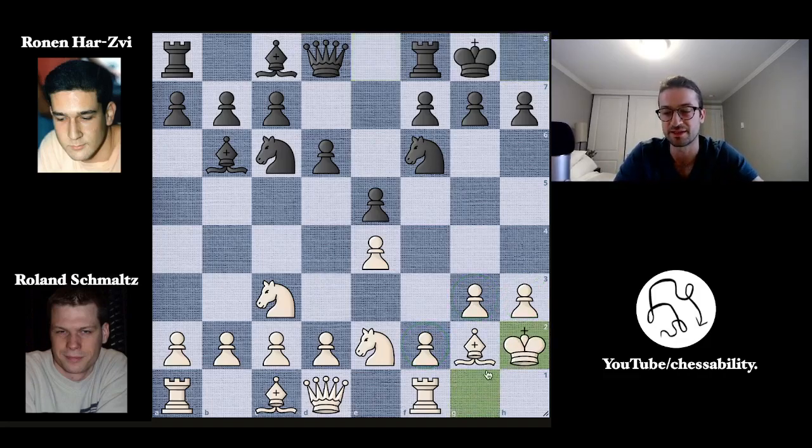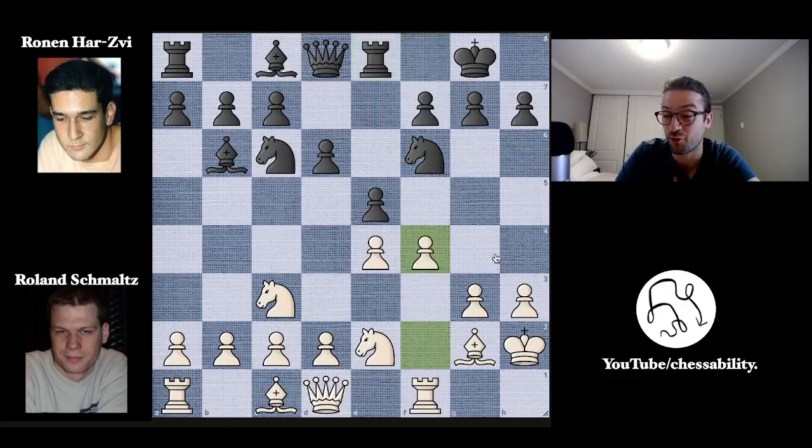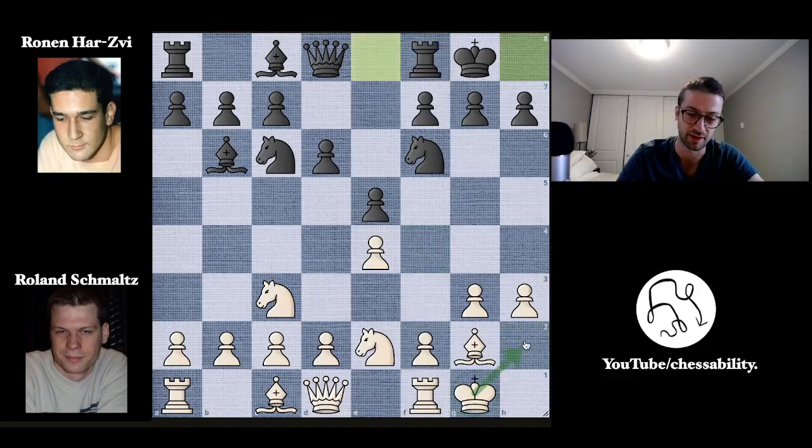White here plays King to H2, improving the position of the king, getting the king closer to these pawns, and also getting it out of the pin of the dark-squared bishop, because this dark-squared bishop was pinning the pawn on F2 to the king on G1. Now we have Rook to E8 by black, getting ready for some really nice rook lifts to E6. Here we have F4 by white — a really aggressive move.